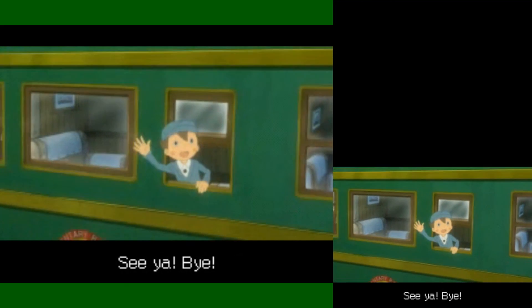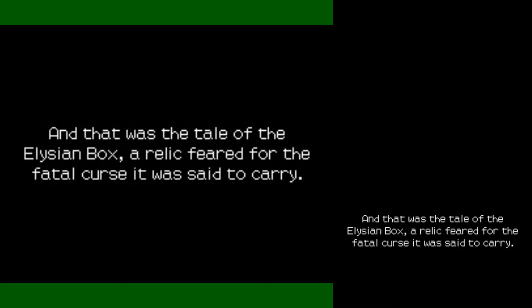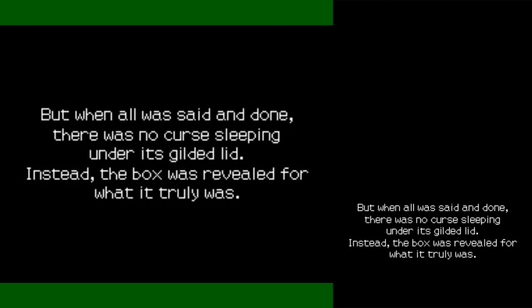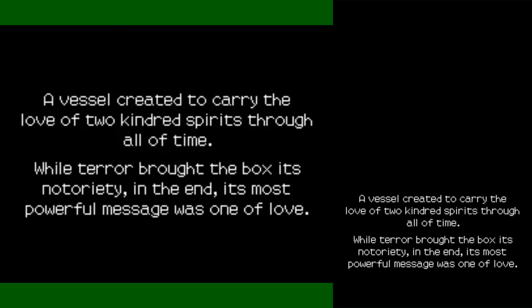And that was the tale of the Elysian Box, a relic feared for the fatal curse it was said to carry. But when all was said and done, there was no curse sleeping under its gilded lid. Instead, the box was revealed for what it truly was — a vessel created to carry the love of two kindred spirits through all of time. While terror brought the box its notoriety, in the end its most powerful message was one of love.